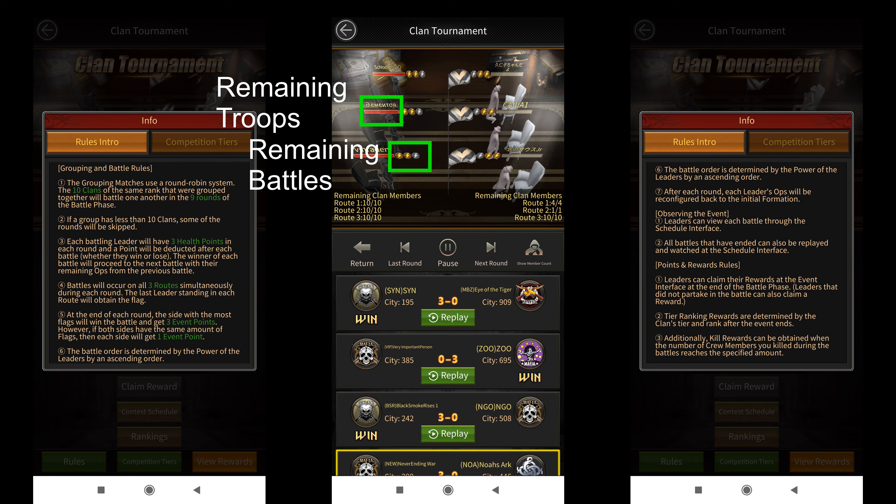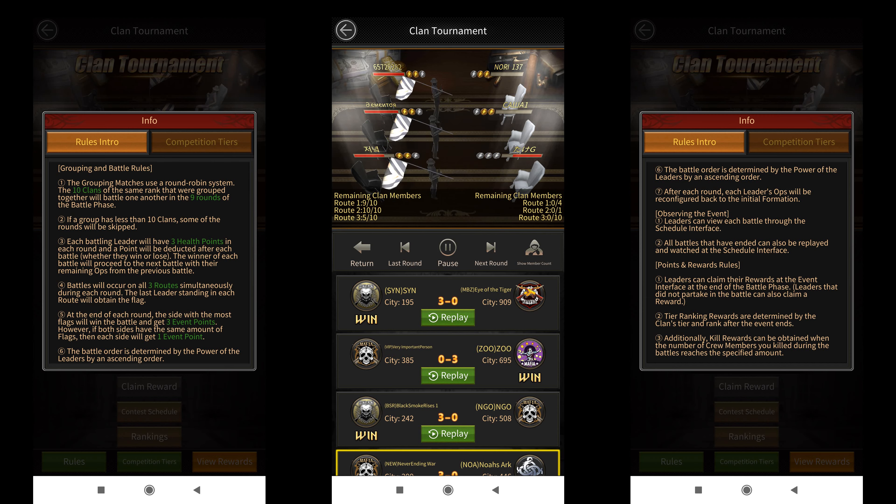The route that successfully eliminates all players of the enemy route will get the flag for that route. At the end of each round, the side with the most flags will get 3 event points. The rules also mention that in case both sides have the same amount of flags, they'll both get 1 event point — which sounds impossible at first since there are 3 flags. However, I think it's only possible in cases where both clans have at least 1 empty route.